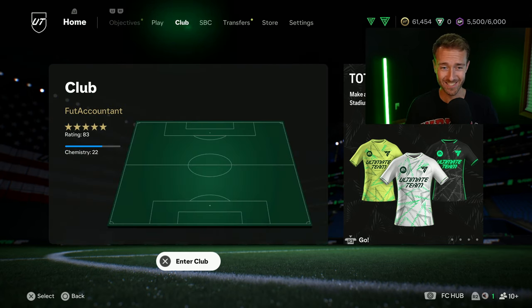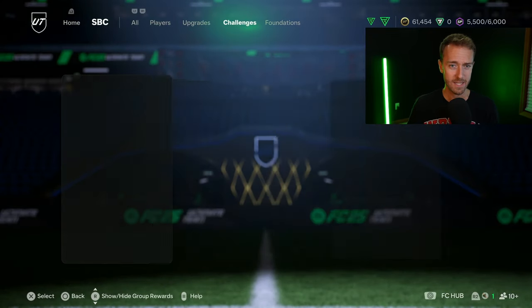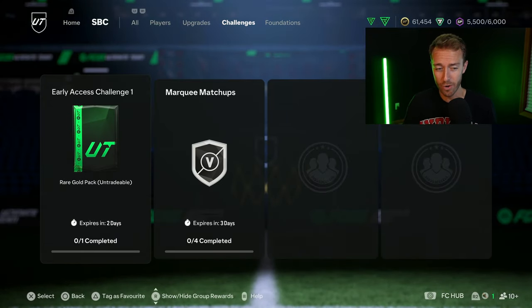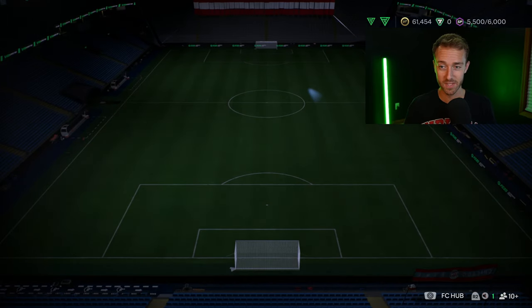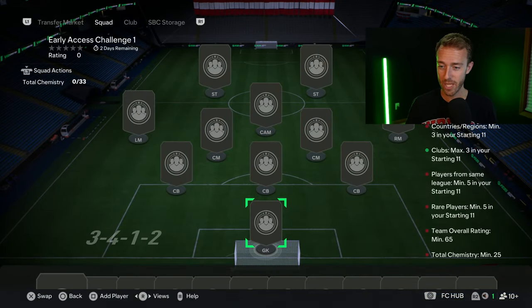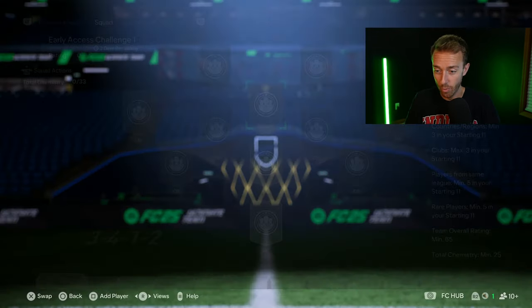Now let's look back at yesterday's Sunday content first. There are a couple of things to go over here that maybe you missed. Interestingly enough, if you're on a low budget, we mentioned in two videos ago that bronze pack method is a very valid way to make coins on this game. This early access challenge one SBC that EA dropped yesterday is making BPM more profitable than ever.